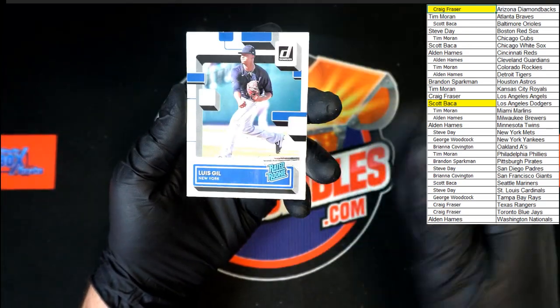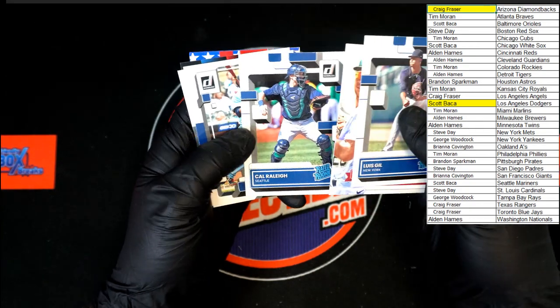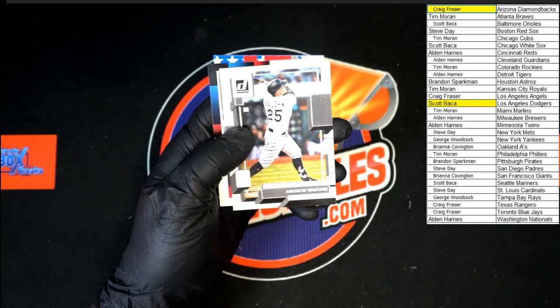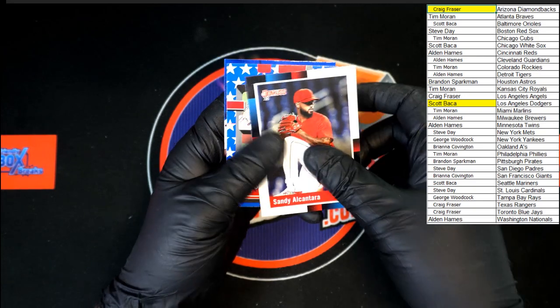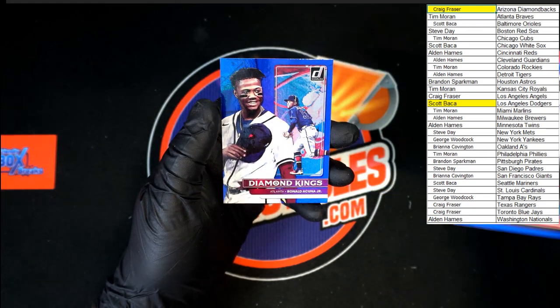We got Luis Gill rated rookie, Matt Olsen, Cal Raleigh rated rookie, Jorge Polanco, Andrew Vaughn, Sandy Alcantara, Connor Seabold independence rated rookie, Acuna blue.